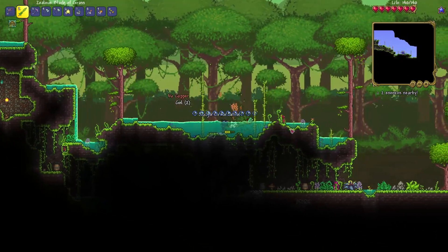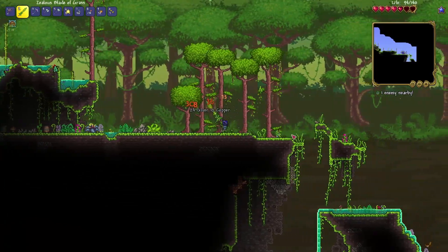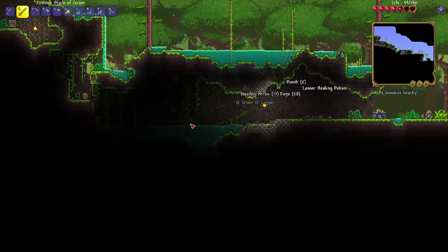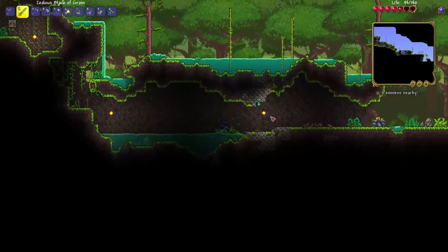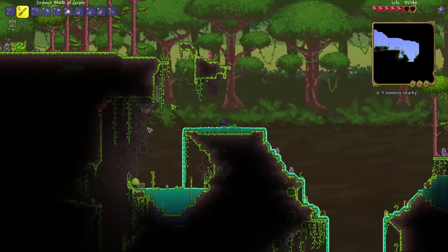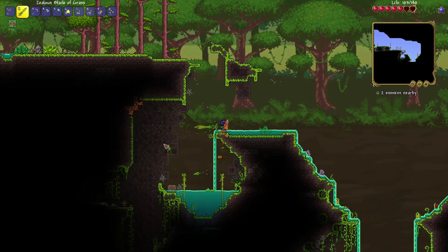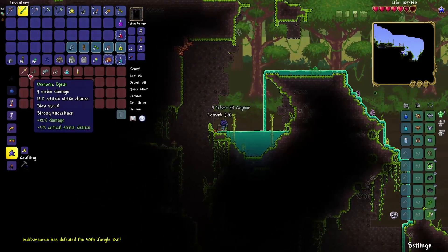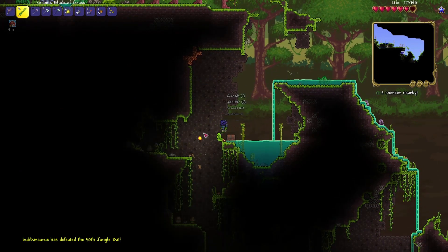I bet there would be one underneath us here. It's so nice to have more health — we've made it to 140 life at this point, thank goodness. That's only going to keep going up hopefully. Finally I see a chest there! Oh it's so nice to be able to kill guys from around corners. Recall potions, iron skin potions — very nice, I'll take it.